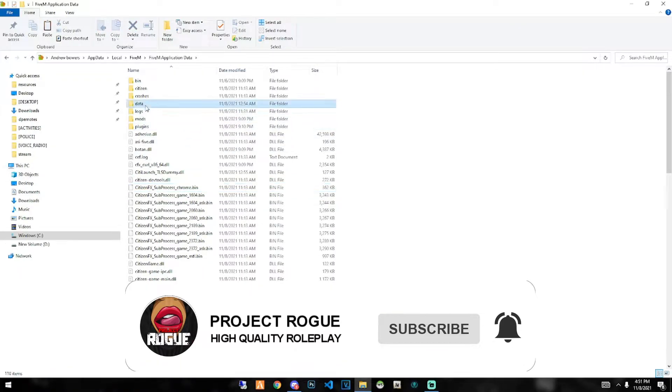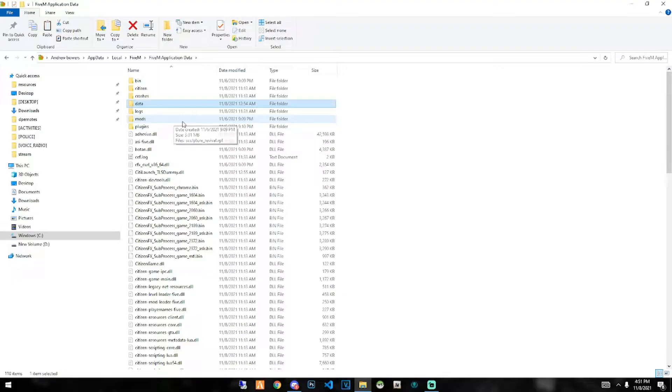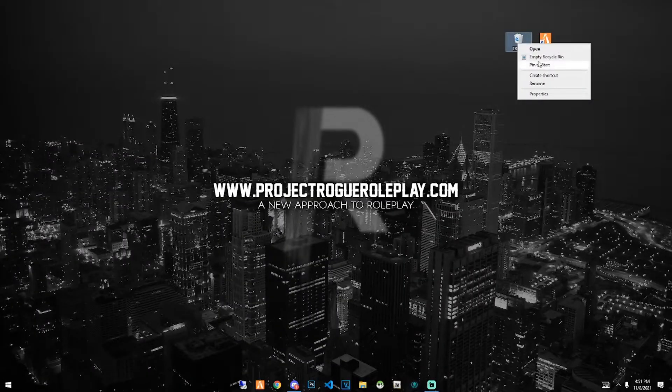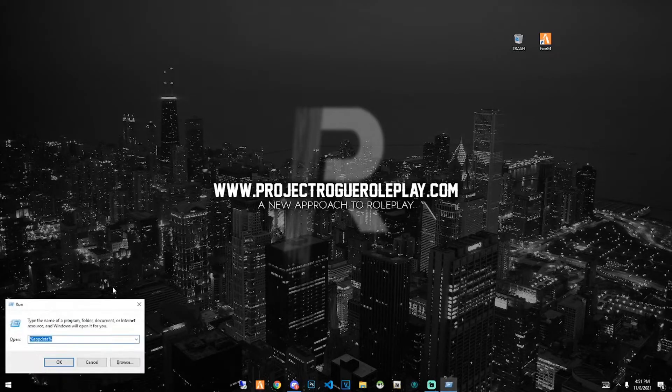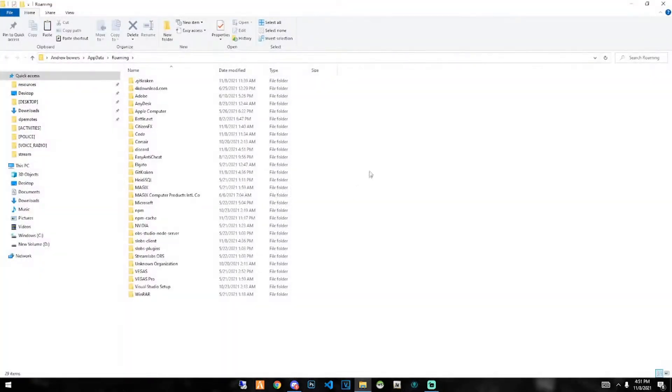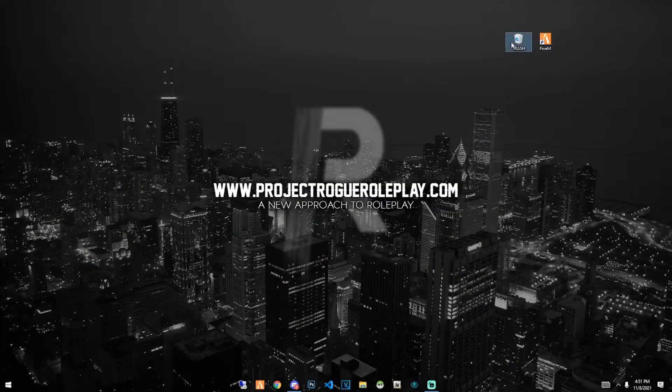Once you're in that folder, find the citizenfx.ini file and go ahead and delete that. Then take the complete data folder and delete that, and delete the crashes folder as well. Come to your desktop and empty your recycling bin. Next, hit Windows+R to open the Run dialog, type in %appdata%, hit OK, and it should take you to your AppData Roaming folder. From there, find the CitizenFX folder and delete that as well.